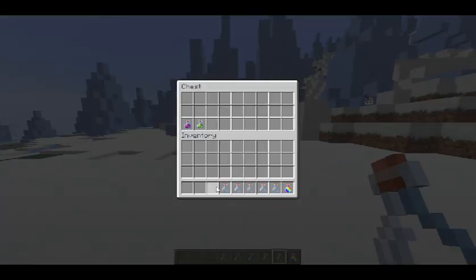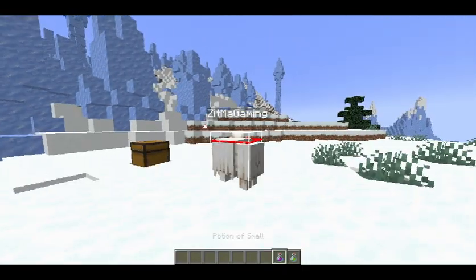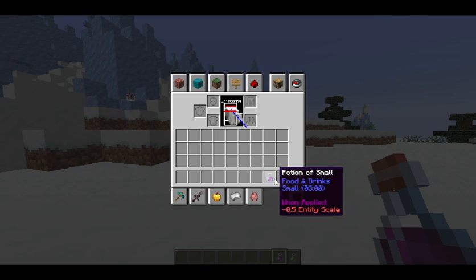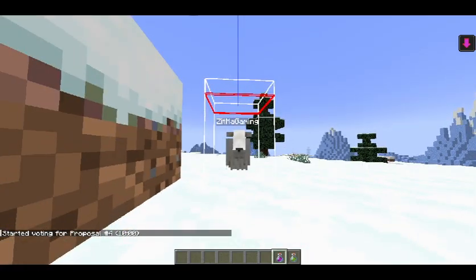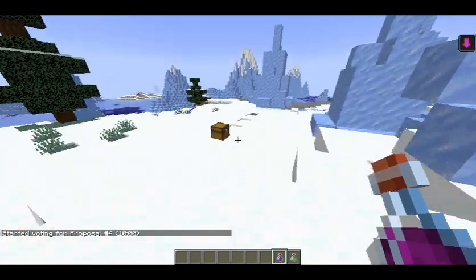Alright, let's put these back in — you can see there's two more potions at the bottom of these chests. The potion of Small and the potion of Big. These do EXACTLY what you think they would do. Potion of Small just makes you smaller. The hitbox is still the same, so it's kinda buggy — I hope they'll fix it in the next snapshot.